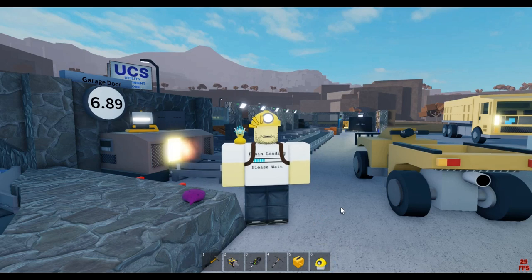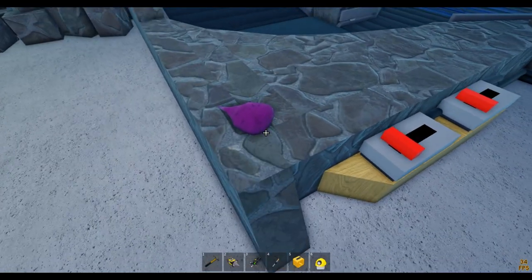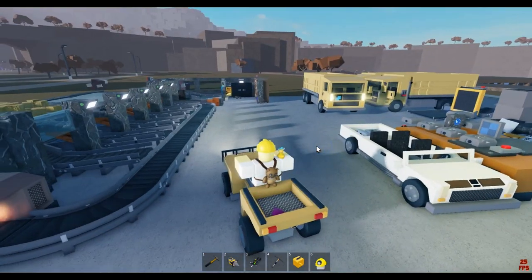Hi there, today I'll be showing you how to get the spore pickaxe. You need to be in public servers to spawn the purple tree. If you interact with the tree it will drop a purple seed. I'll be showing you where to bring this seed in order to get the spore pickaxe.